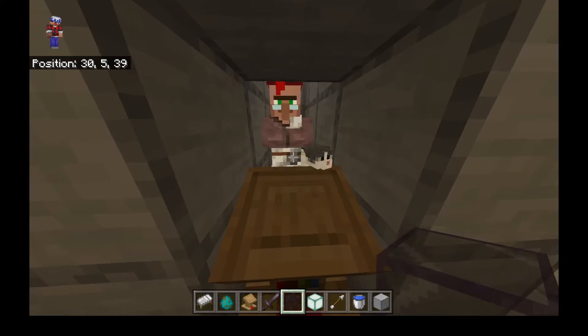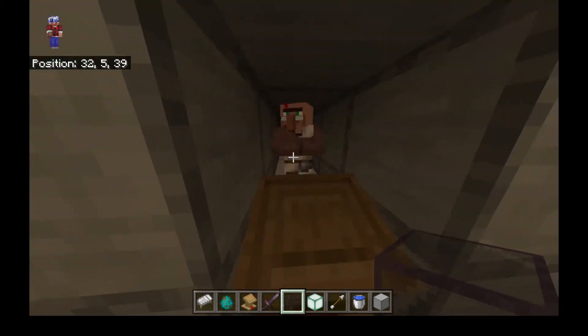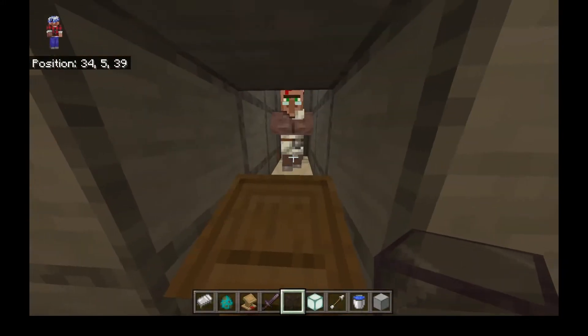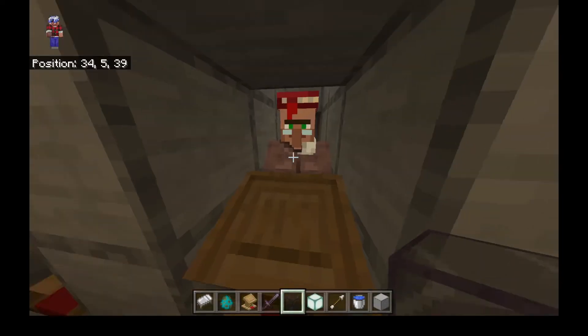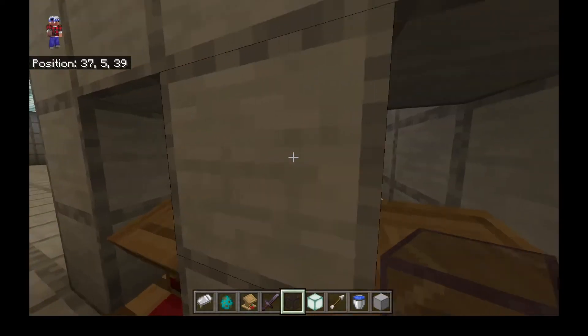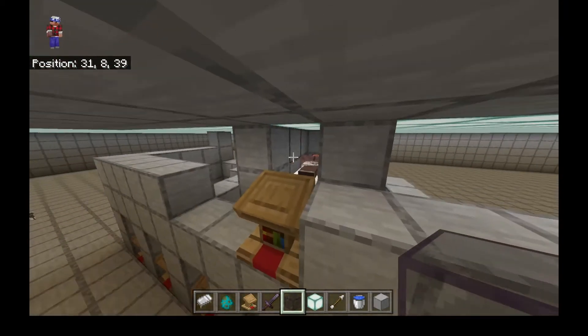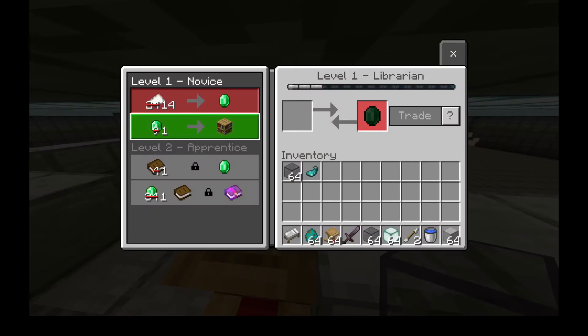So I can go to this guy here and look at him — he's going from 9 to 1 for the bookshelf. This guy, 5 to 1 for multi-shot. This guy, 15 to 1 for Silk Touch. This guy, 9 to 1 for a bookshelf, and another 9 to 1 for a bookshelf. And finally, this guy up here, also 9 to 1 for a bookshelf.